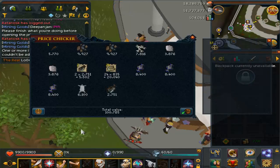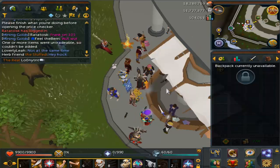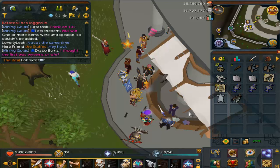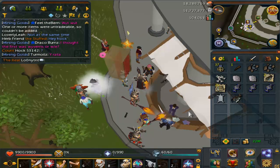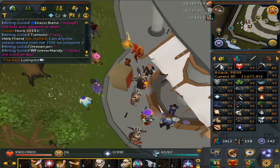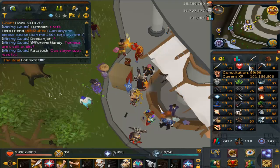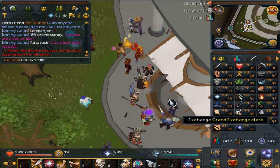Alright, so the price check overall is 100,000 give or take. That's not bad, it ain't good but it ain't bad either. 100,000 GP and 500,000 XP, plus the hundreds and hundreds of thousands of combat XP that I got. Was I doing attack? I think I was doing attack. I'm up to 15.6. My overall HP is up to 1.1 now. And my crafting is 216,000 remaining.